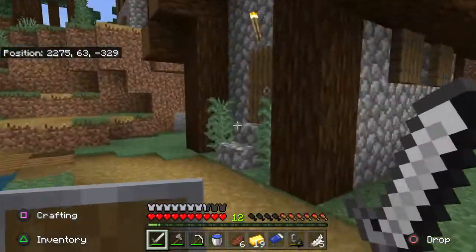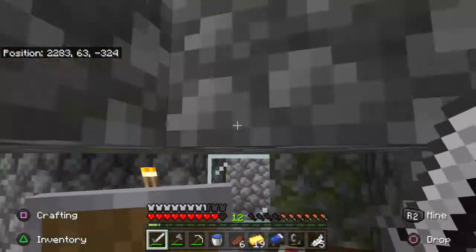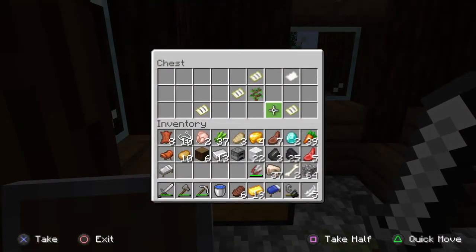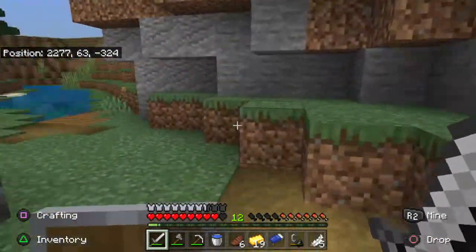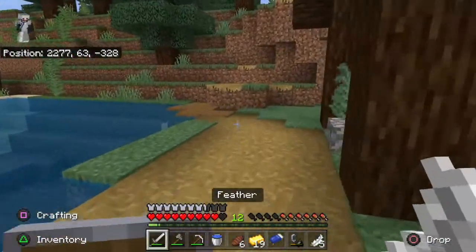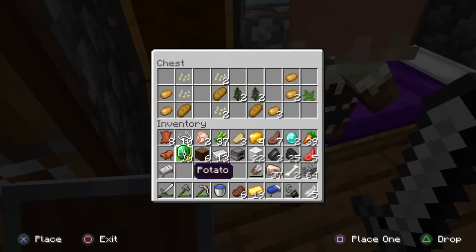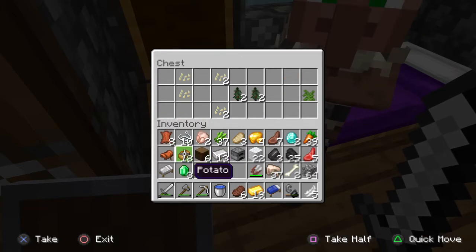Does this guy have a trident? No, he doesn't. You are useless to me. Chest over here — unknown maps and a few other things. What's in here? Some emeralds — I'll take it. Maybe I can trade with the villagers a bit.